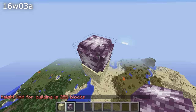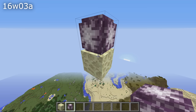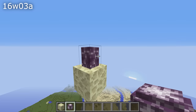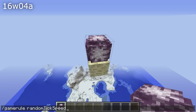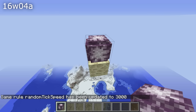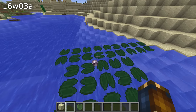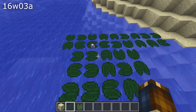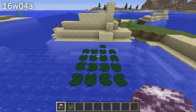Other bug fixes in this snapshot include chorus flowers that ended up at Y equals 255 at the top of the world — regardless if placed or if they grew there, they would turn into a chorus plant instead of a chorus flower. If you were sneaking or gliding so that your hitbox was smaller you could still stand up even if there wasn't enough space for that. And finally if you threw an item down on a lily pad it would bounce around — that is now fixed so items can properly lay still on lily pads.